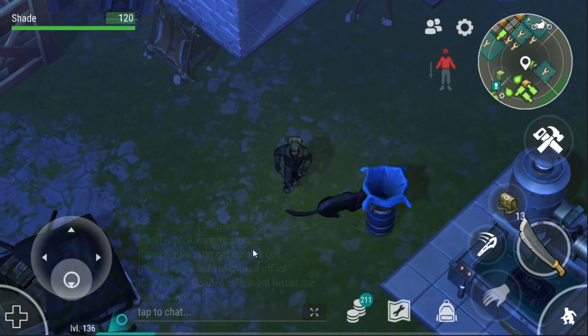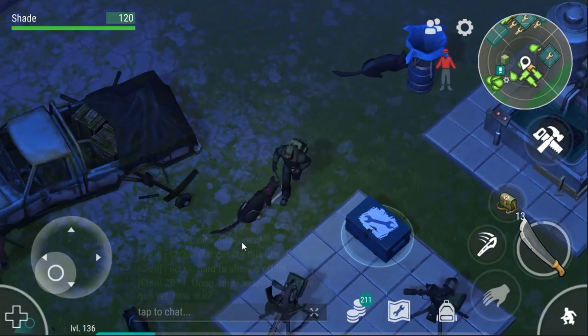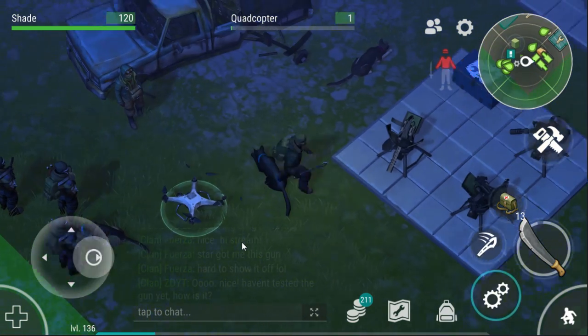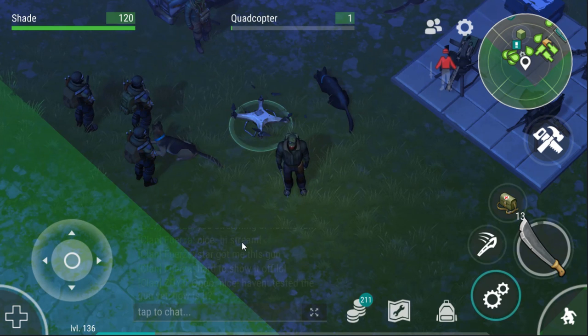Now if I can quickly find the patch notes I'll read through them. First up, there's something I wanted to show you. We've got a quadcopter here - what looks to be a crashed one that possibly a dog mauled apart and is broken. So one of the main things added in this update is loads - and I actually mean loads - I think I've seen about four or five different ones so far - mini events.